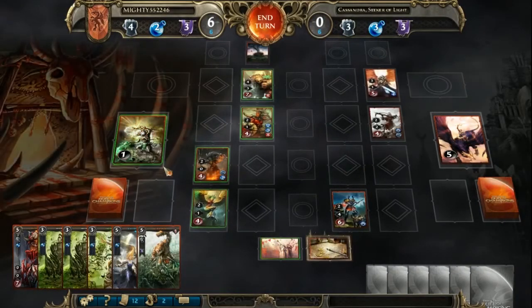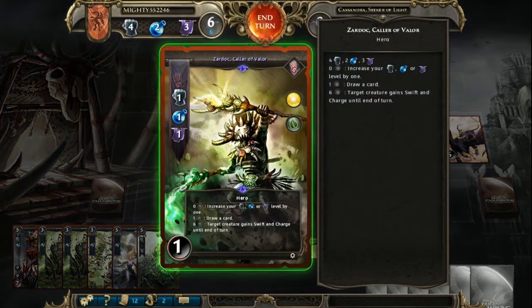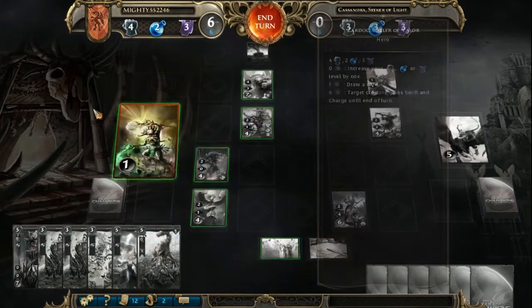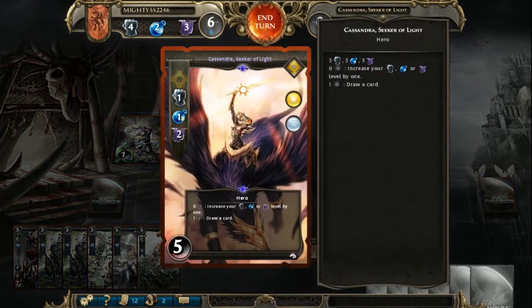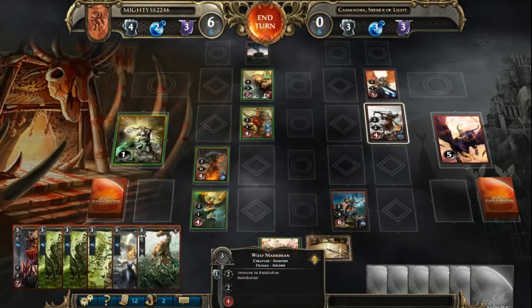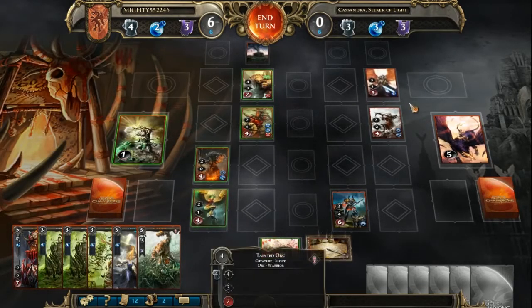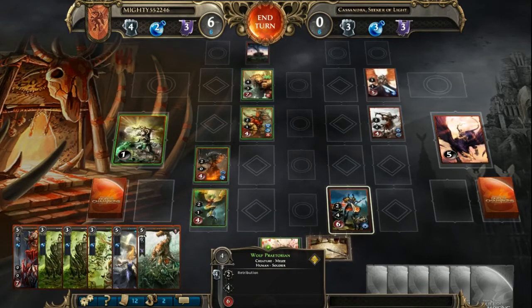In here we have Cassandra. This is Zardok, Caller of Valor — he can target a creature to gain swift and charge till end of turn, draw a card, and then your normal stuff going on in here. Over here you have Cassandra; this is her puzzle. She's kind of offering you a way to get some stuff. We have this Warrior Seraph, this Wolf Marksman, and this Wolf Praetorian.